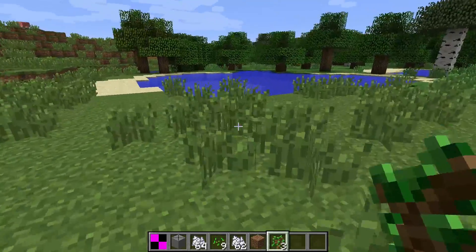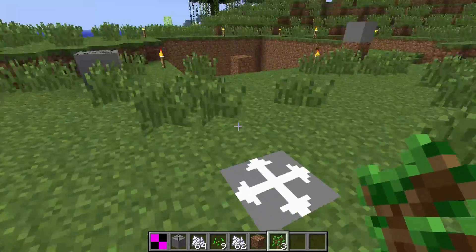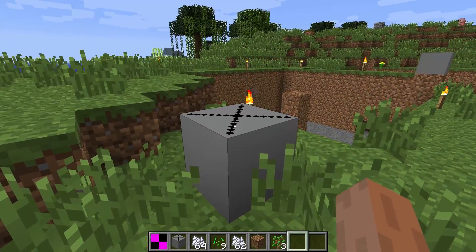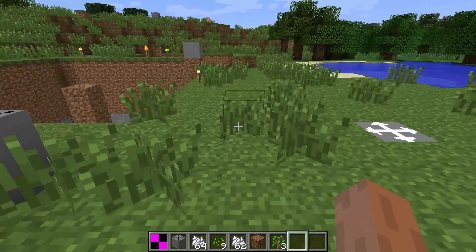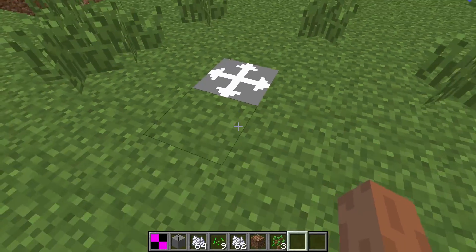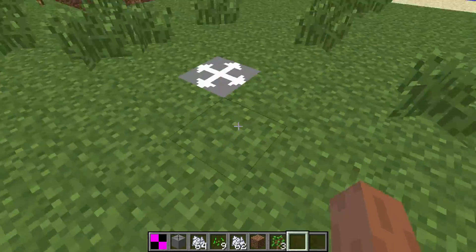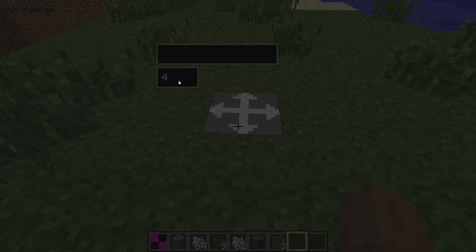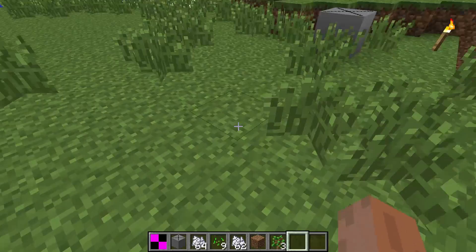First we're going to create a farm here. There are two blocks involved. This is the drone base, which actually contains a drone and launches it. And this is a work marker, which tells the drone where it needs to do its work. There's a radius of 4 currently set — we could increase it to 5, decrease it to 3, or it could be anything really.